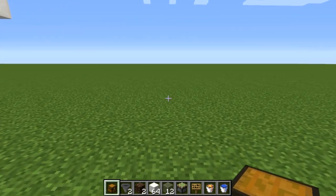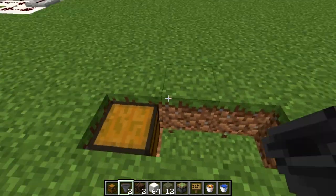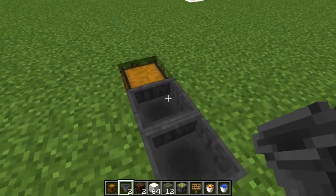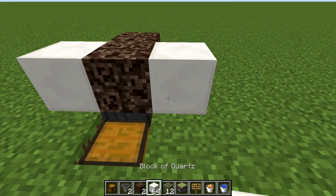To start building, place your collection chest first. Then break out two more pieces of grass behind it and place a hopper going into the back of the chest, and another hopper going into the back of that first hopper.